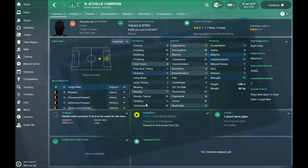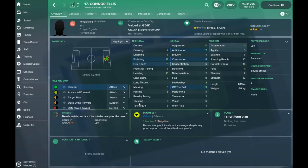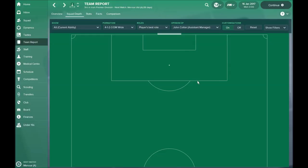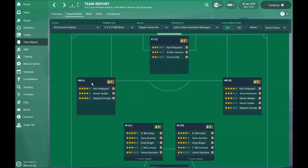Hill is a very bad striker in my opinion, even for this league. Conor Ellis is also poor — the only good thing is that he's young and you might give him a chance sometimes. Carl Shepherd is really great as a winger, but we don't want to use him as a positional striker.